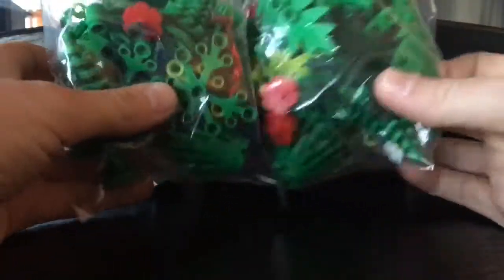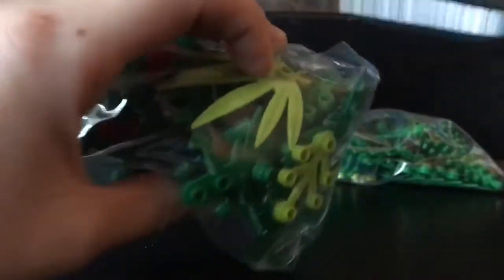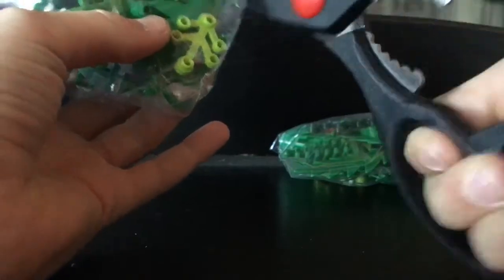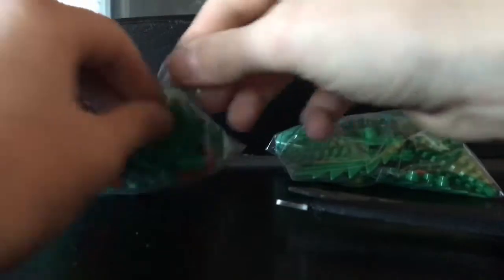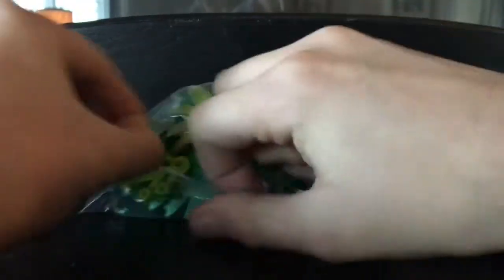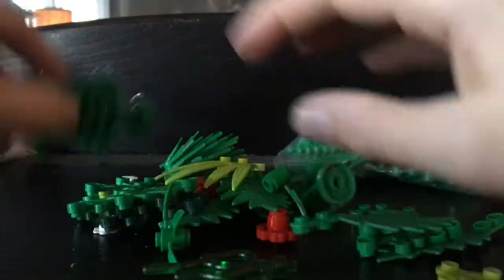So it's supposed to be 50 vegetation pieces. I would say let's just open these up and see what we got, and if we actually have 50 — because if we have like 49, I'm gonna be wanting money back. You know, we got scammed. Anyways, okay, so this is bag one.